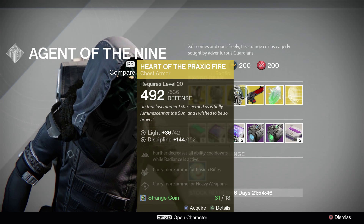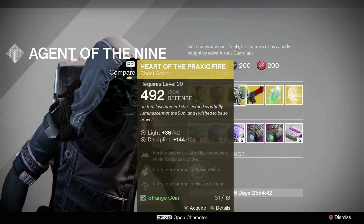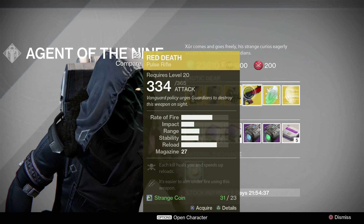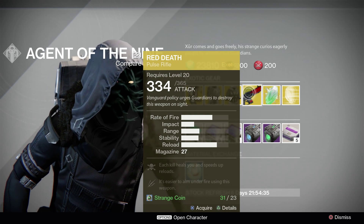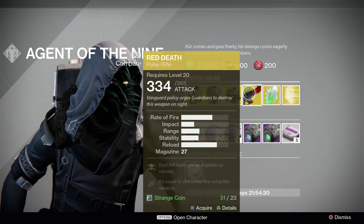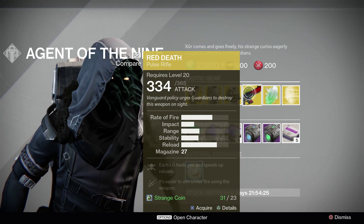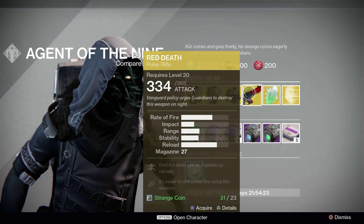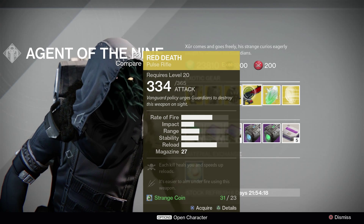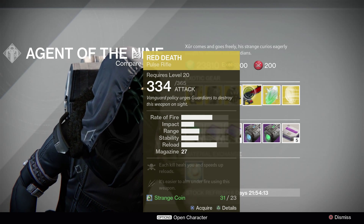The weapon of the week is the Red Death. It has a base attack of 334 and end attack of 365. It has nice fire rate, nice impact, decent range, decent stability, and a nice reload speed with a magazine of 27. The perks on this read: each kill heals you and speeds up reloads.